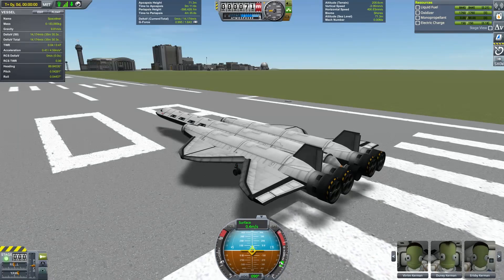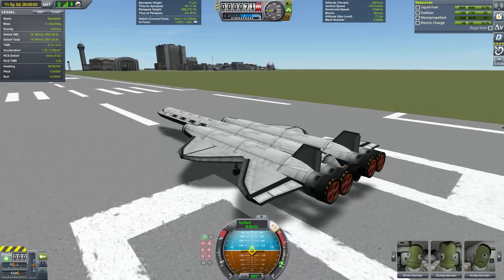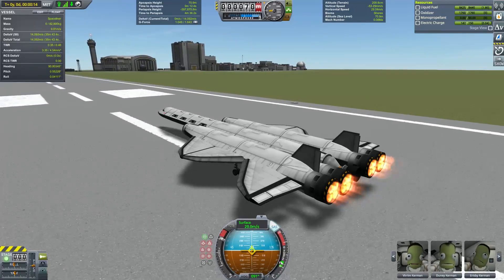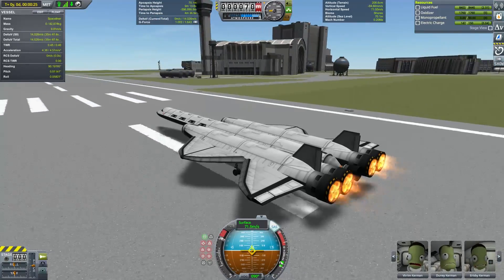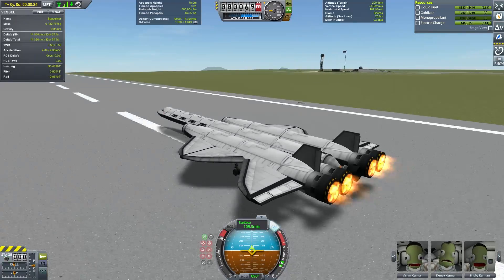Hello everyone, this is Brad Wistens and this video is going to be part 1 of the Advanced Orbital Mechanics Tutorial. If you haven't seen the introduction yet, please check out the link in the description. This video is going to be relatively short compared to the rest of the series. In it, I'm going to go over how to do orbital maneuvers with extremely low thrust-to-weight ratio.